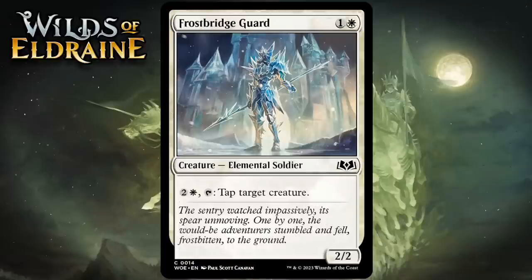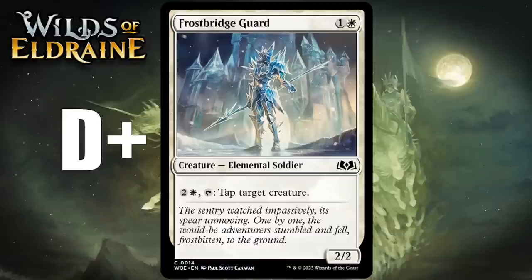Next up it's Frostbridge Guard, which for 1 generic and 1 white is a 2-2 elemental soldier at common. You can pay 2 generic and 1 white and tap it to tap target creature. This has medium stats and an ability that is useful but over-costed. Tapping things does bring extra value in this format, but three mana for the effect is pretty brutal. I miss the days of Master Decoy. I'm giving this a D+.